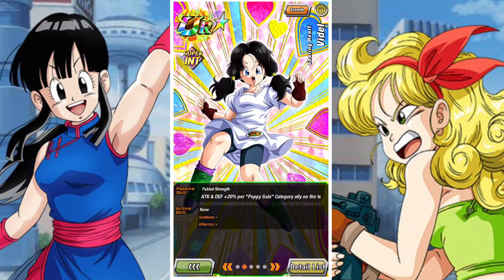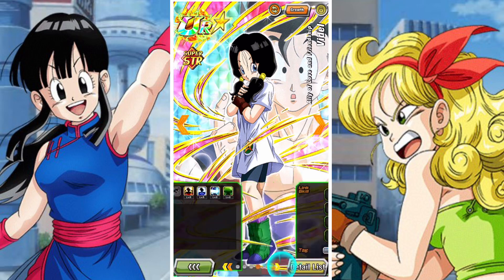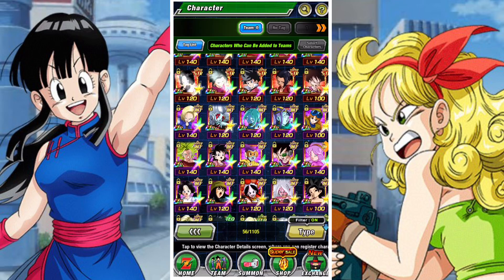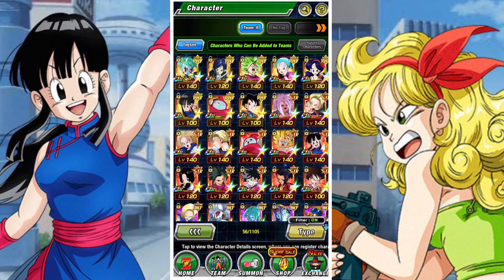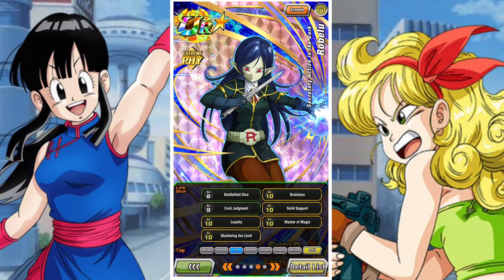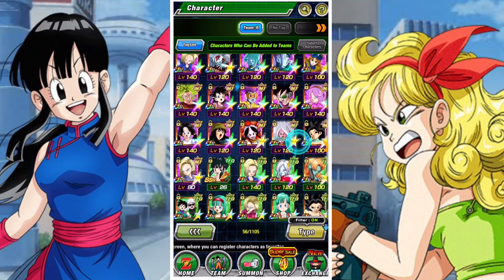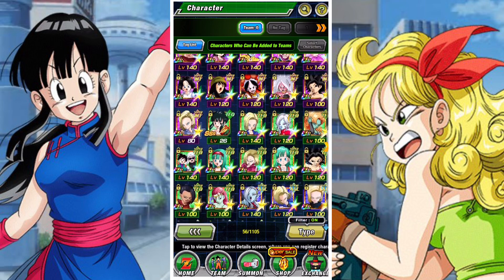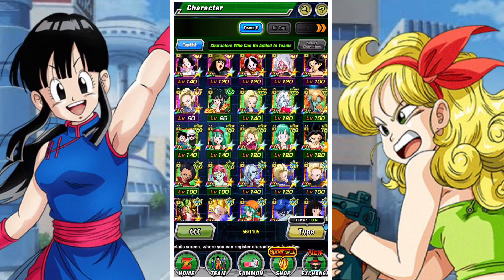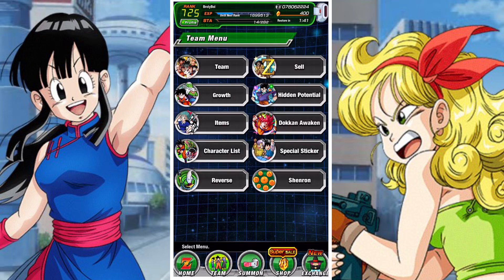Then of course we have Videl, who's kind of an outlier and follows along with a bunch of other units that aren't specifically designed to fit one build. There are also some Android units, although I don't really think Androids is the way to go with Peppy Gals due to how they function. And then we have the Crossover units, the Universe 3 units — Ribrianne, Kokunsa, and Rosie — which actually link up pretty decently with the Universe 6 ones, sharing links like Tournament of Power. Kia Wai is also one of these units.